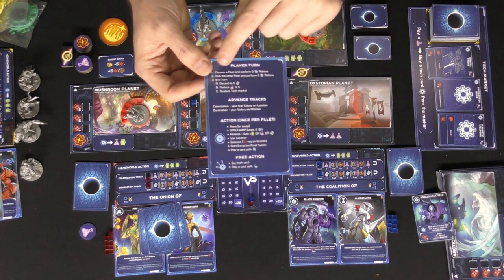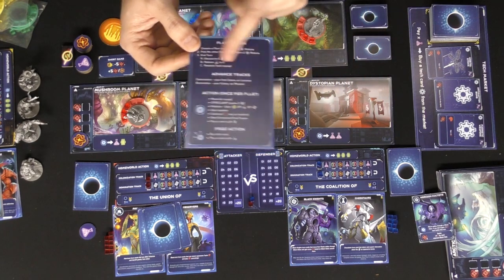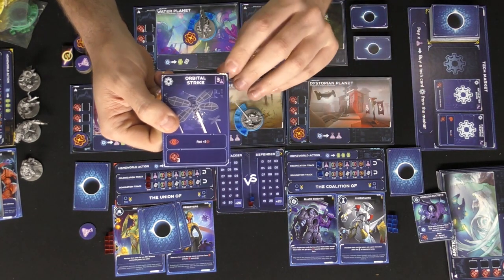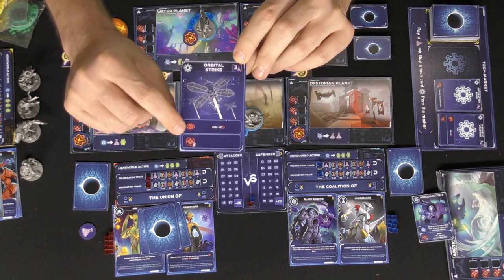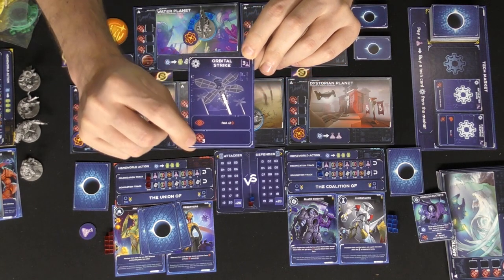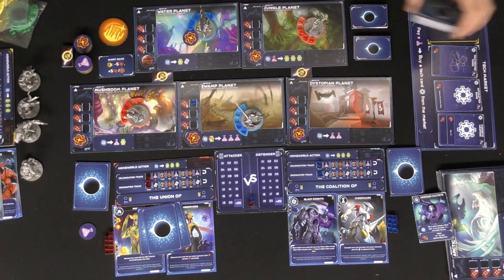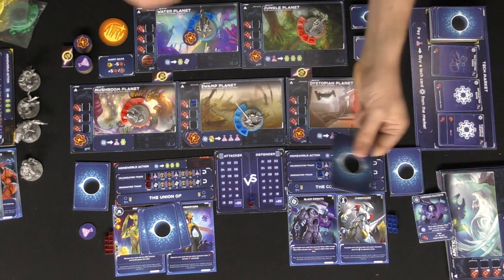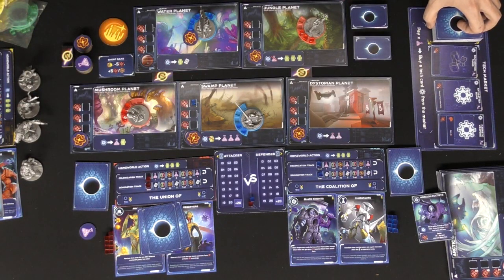Discard down to five cards if you have more, reduce science to five if you have more than five, and restock the tech market. Tech cards can be bought as a free action — for example, one costs three science and has a unique combat ability with a base attack of three. At end of turn, replace any taken card with a new one. Cards you purchase go to your hand and then to your discard pile, forming your deck over time.